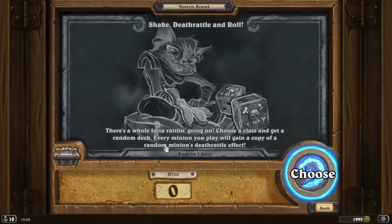Choose a class and get a random deck. Every minion you play will gain a copy of a random minion's deathrattle effect.